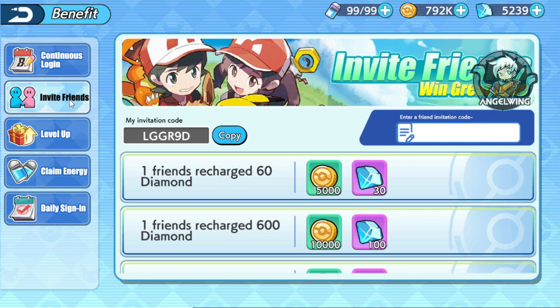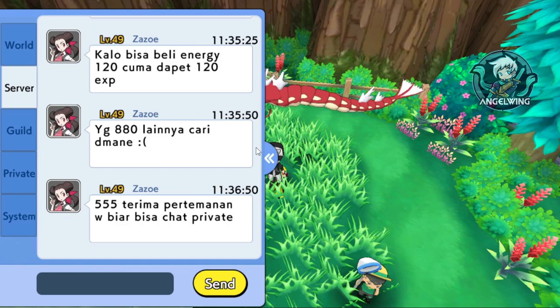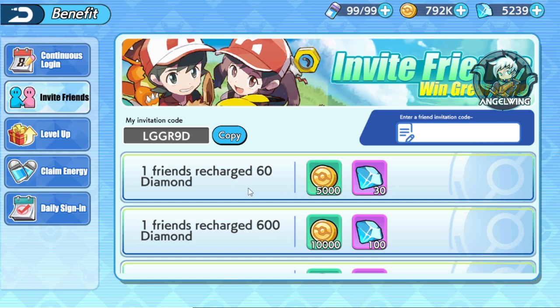Starting with a tip: if you don't know that you can share your code — if you are in the third day server, I don't know if this is for any other servers — you can get my code over here: lggr9d. Input it over here and you will get some free rewards. Also you can do it yourself by copying your code, pasting it, and whoever joins with your code, you are able to get some rewards.